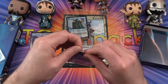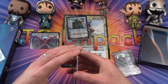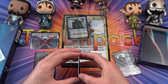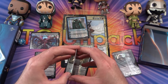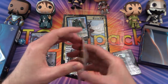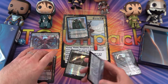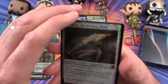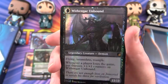Let's crack open the next pack here. I almost feel like I should be wearing gloves when I'm doing this. They have a very slick feeling as well. We have Elbrus, the Binding Blade, transforms into Withengar Unbound.